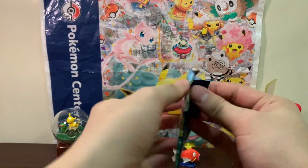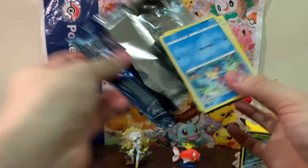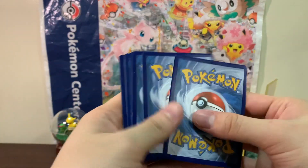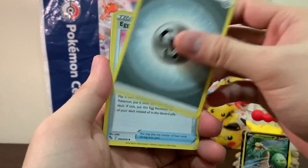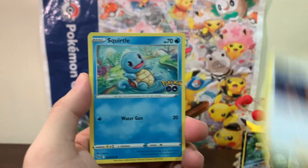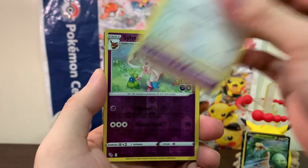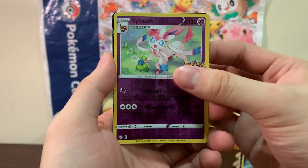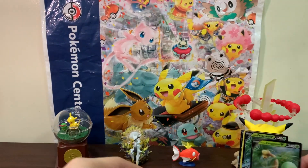I'm prolonging the pain of not getting anything. We did pull that Dragonite V-Star though and I'm happy with that one. We got Egg Incubator, Soul Rock, Spark, Squirtle, Squirtle, Tranquil, Charmander, Eevee, Natu, our like hundredth reverse Sylveon, and another Alolan Executor V.